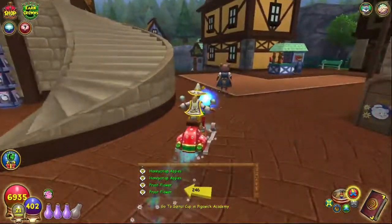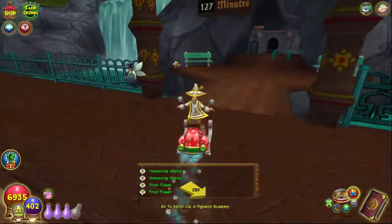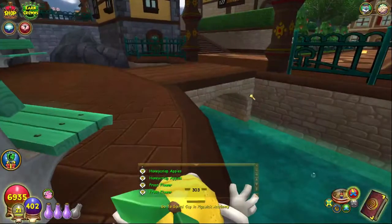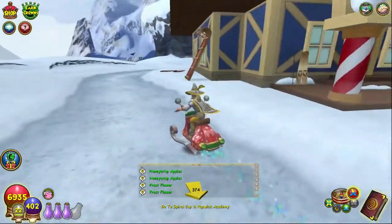Let's go ahead and get started with the Caramel City lemon head, which is located right off to the side here, down the stairs right where the Rock Canyon Mountain entrance is. Right next to the bench is where the Caramel City lemon head is located, which is right here on the mini map.